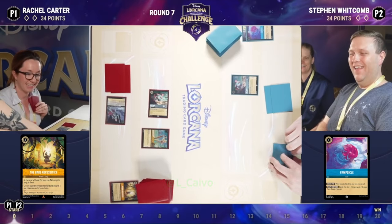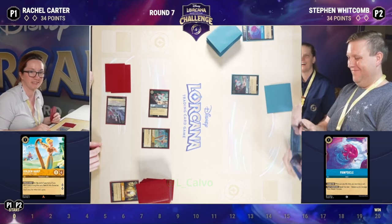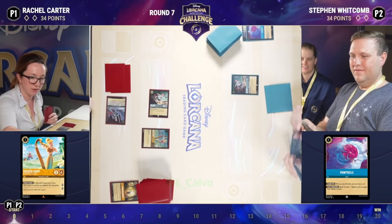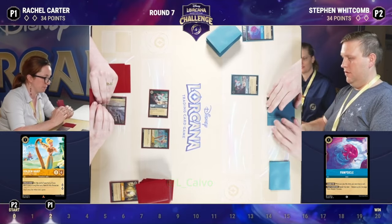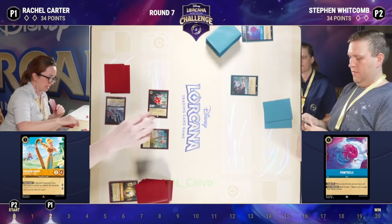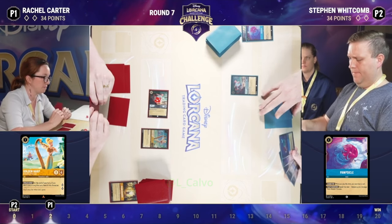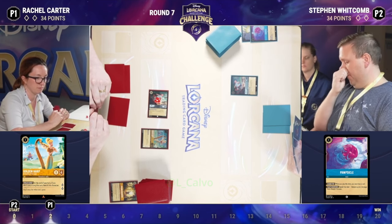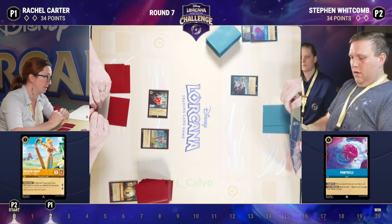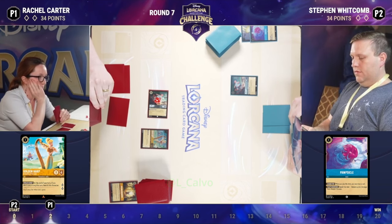We have a harp coming down here on Rachel's side of the board. Some of these Steelsong decks in this meta started to run a little bit more aggressive lines with cards like the Magic Heart or the Golden Harp. So the Piglet, which gains two lore if there's two other characters on the board, Smee with its two lore — and where Steelsong decks sometimes can be a little bit more mid-rangey, sometimes there are more aggressive builds. It seems like that's one of the builds that Rachel is on here. Which is really fun to see.